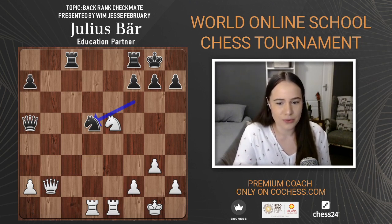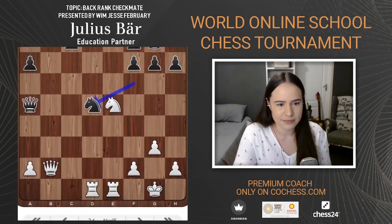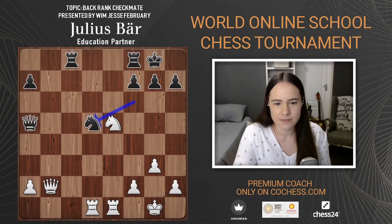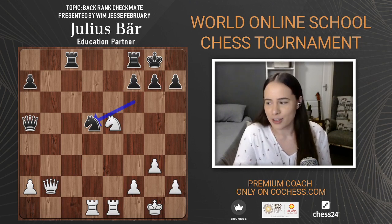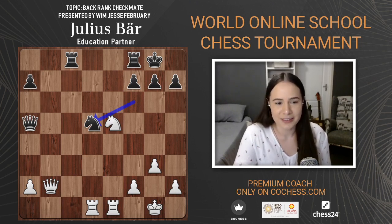When I say 'interesting' it doesn't mean it's wrong — queen b7 is genuinely interesting, it's attacking the knight on d5. It's not the move that was played, but there are a few moves that are okay here. G7 was played — and then rook d8, and now it's white to move again.